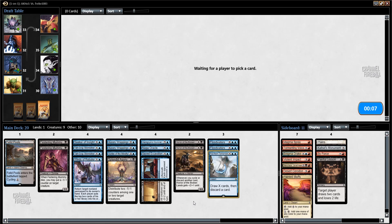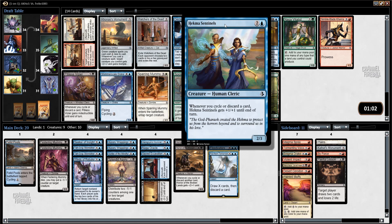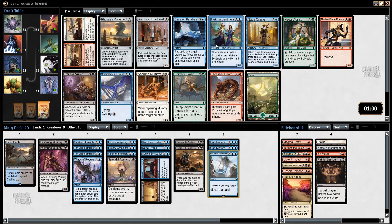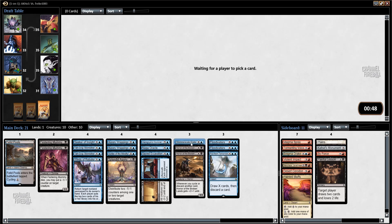As of now I'm not planning to play red — if I was to get one more really good red card I might try to splash. In this pack the best cards are Shimmerscale Drake or Hekma Sentinels. How much cycling do I have? One, two, three, four — not that much. The Drake's really good, one of my favorite blue commons.